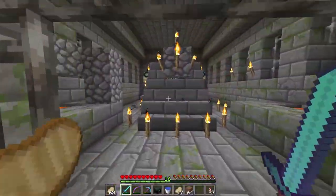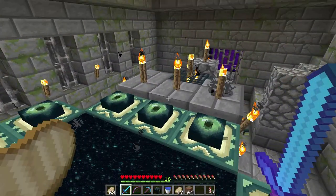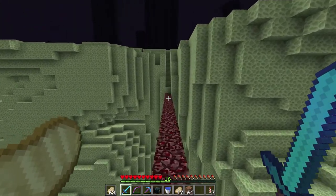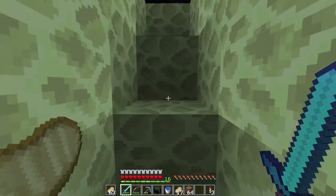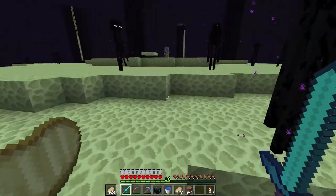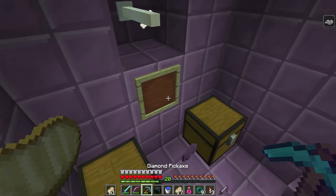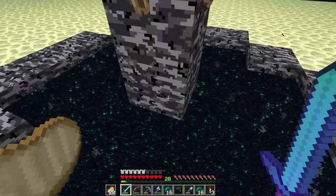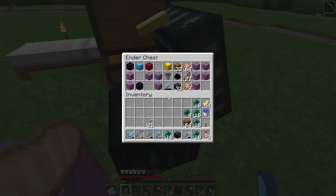By something else I mean getting more elytra wings — I have three and they're all busted. I'm going to the End with no rockets and no wings, so we're doing it the old-fashioned way. I need a couple of sets so I'll work on that real quick and be right back. All right, we're good — I picked up a few sets of wings.